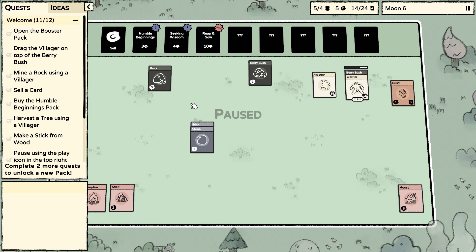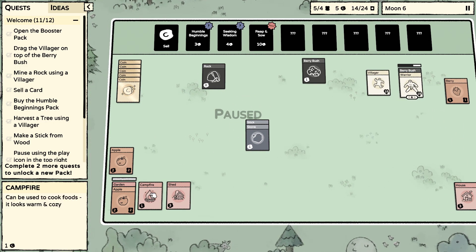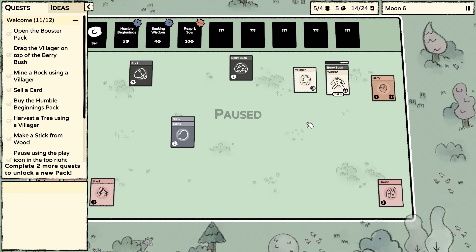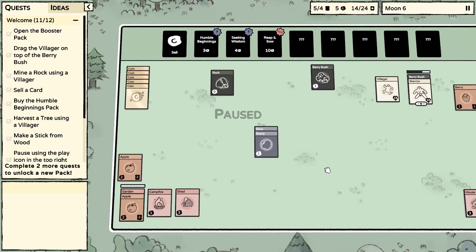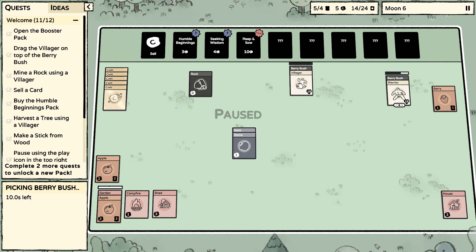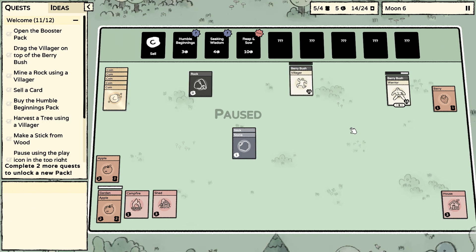Quick update: we have a campfire, a shed, and a garden being made with an apple — which I think will make an apple tree. We have five food right now but that'll drop to about three once the apple is planted, so we need to get one more wood.